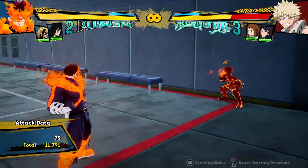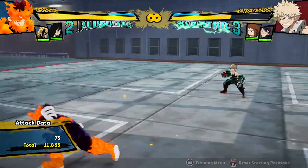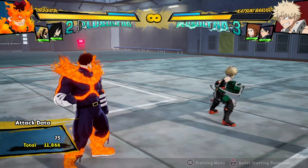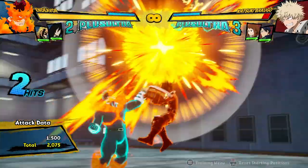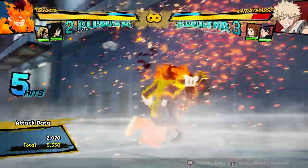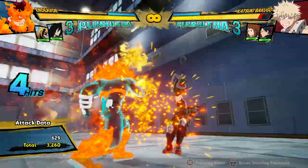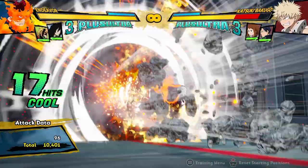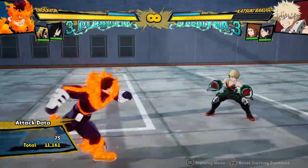I messed up that combo there and accidentally did the tilt quirk one a little bit late, but as you can see that was already nearly 12,000 damage — just for landing a fireball that combos. What's also cool is, as I showed before, if you're in a move with a lot of animation you can charge it during the red attack, so you can actually get it charged during a combo. Say if I go for a red attack, I can be holding down the button and ready to use it in my combo. That's 11,000 damage off of a red attack, zero meter, just because I charged my fireball. It's so cool.